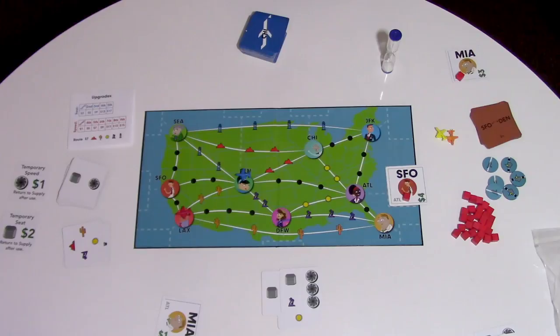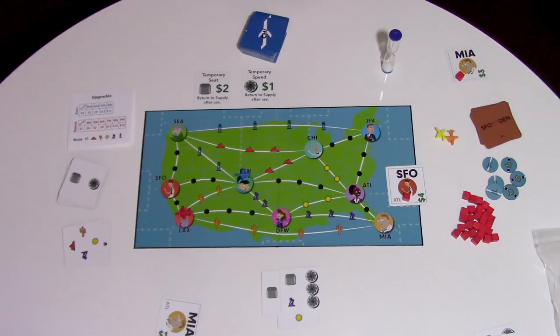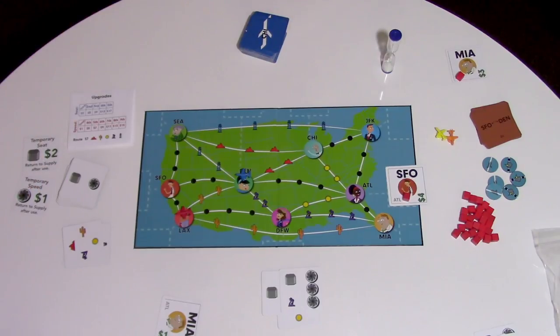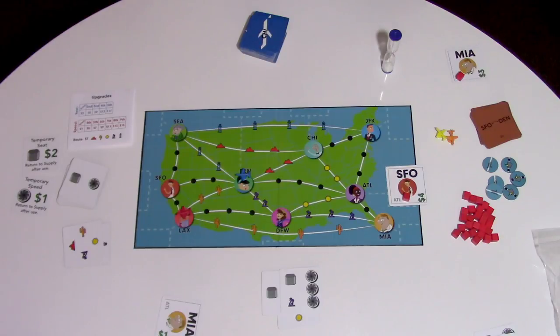Now there are two temporary upgrades — basically one-shots: a temporary seat and a temporary speed. These are often good if you have a little bit of extra money left over, because you don't get change when you buy something. So if you've got an extra dollar, you can buy a temporary speed. You buy them between rounds, but then during the round you can turn them in back to supply to gain additional speed. Or if you need to load an extra passenger over your capacity, you can use the extra seat. There's only one of each of these, so you want to make sure you get it back to supply quickly so other people have access to purchase it.